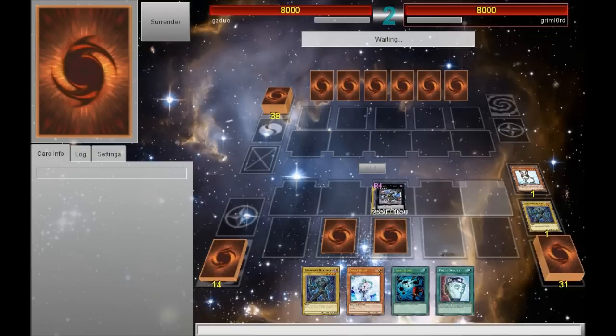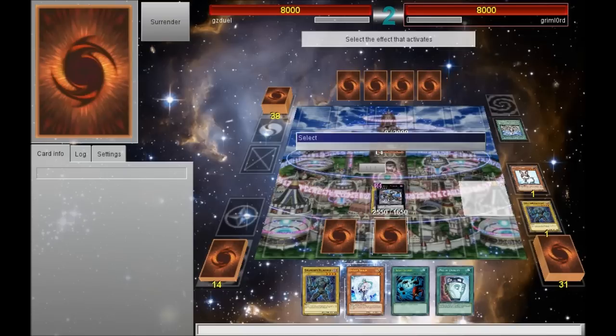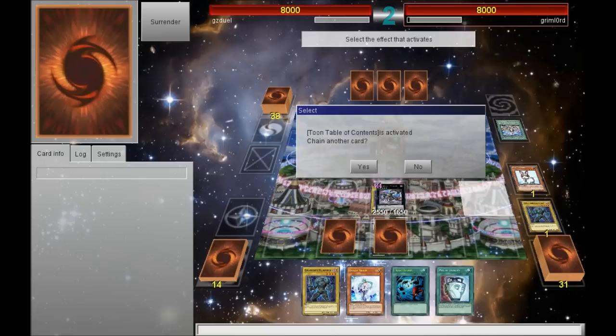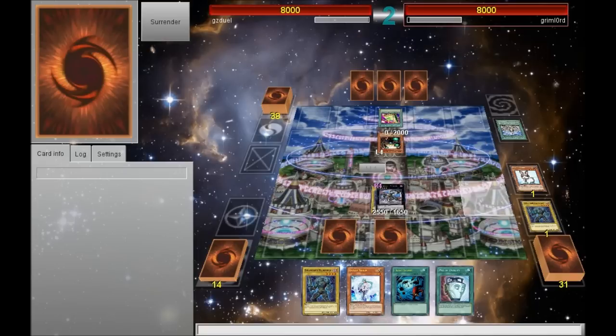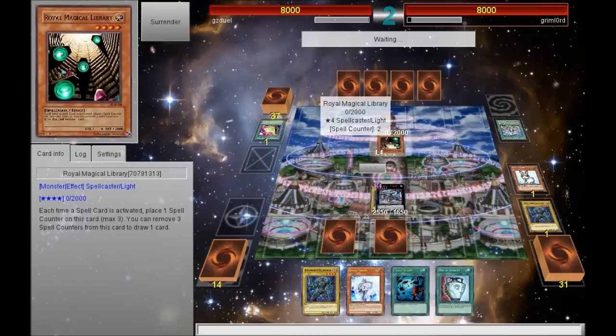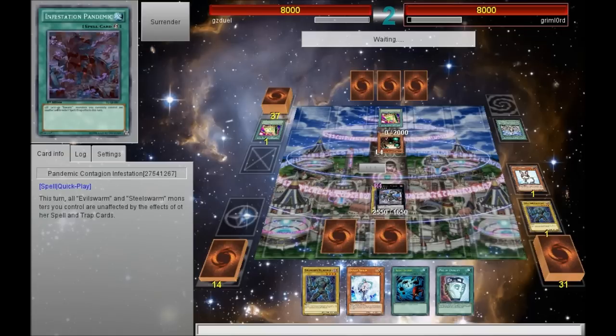I feel like I'm pretty well protected. I set a Bottomless as well, and my opponent puts down Royal Magical Library. Okay, so he's probably playing some Exodia deck — some first turn FTK Exodia deck. He's going to use Toon Table of Contents to basically shrink his deck and then end off with a Toon World, so that'll be four spell counters on each of the Citadel and the Magical Library.